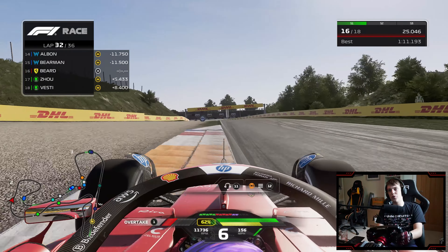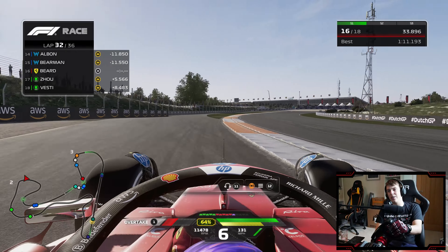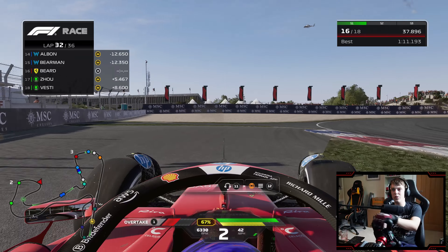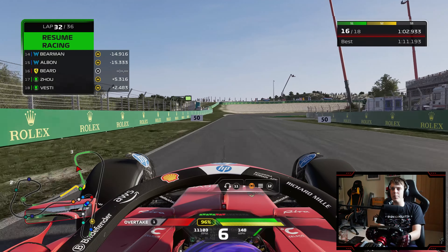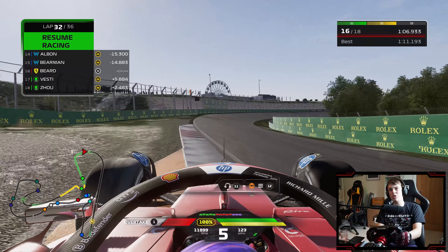Somehow I've gone green in Sector 1 on these wrecked tyres and immediately hit the grass — oh no, hang on, don't want to bin it this late on. We'll gather it up. We've got yellows again — come on, give us a safety car please. It's a Sauber — it's Guanyu Zhou that's done a spin, and we're almost joining him on the exit of the very next corner. He's going to get going again — don't think we're going to get anything for it.